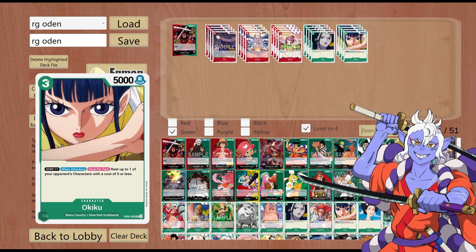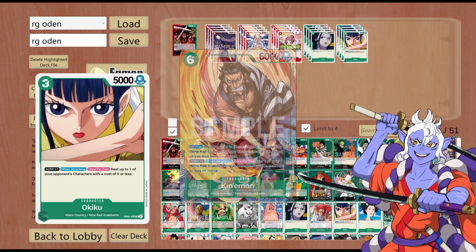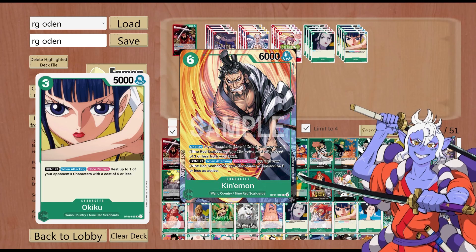Next up is 4 copies of Okiku. This is 3 cost, 5000 power, Slash. Dawn x1 — when attacking, once per turn rest up to one of your opponent's characters with 5 cost or less. This effect is really strong. It's been a menace since OP01, and it's also a 9 Scabbard, meaning you can play Kinemon in this deck because the leader is Kozuki Oden. You would also have the implications of re-standing while swinging using Okiku, although the effect is once per turn.